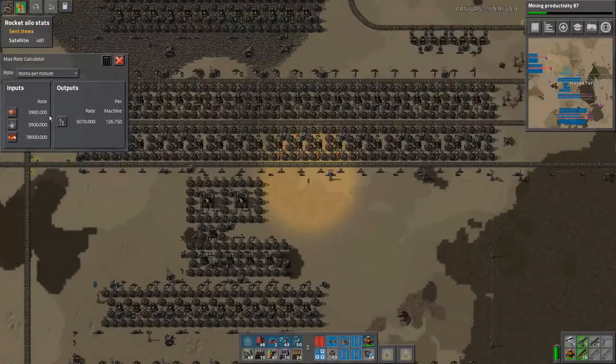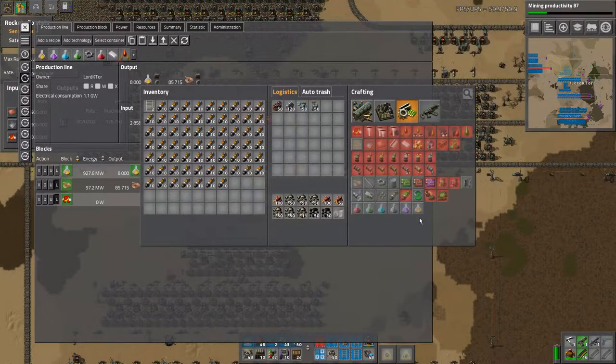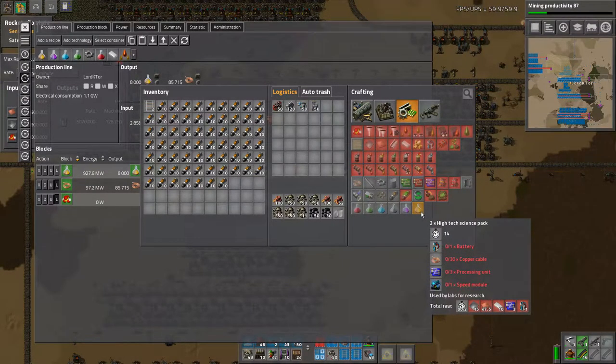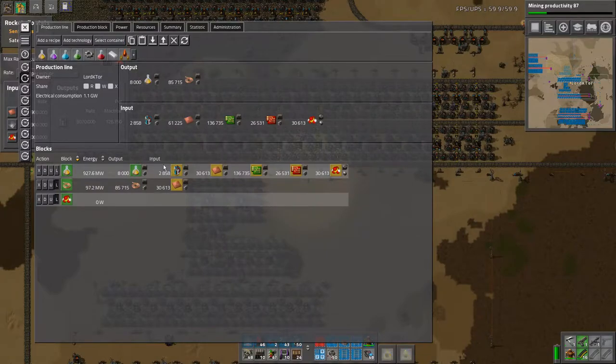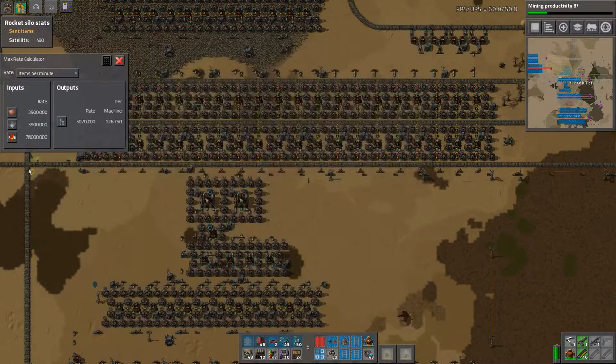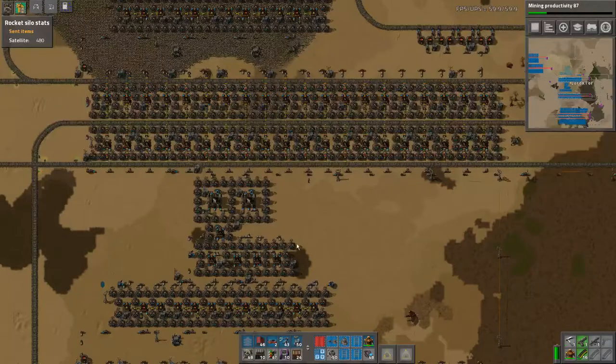For our yellow science we needed 2,858 per minute. So yeah, we didn't need as much as we were trying to build. It's one battery assembly which gives us - you get two high-tech science per cycle and you also have the 1.4 multiplier on these assembly machines. So that's why it ends up being 2.8, being a really funny number when you're looking at things. So 5,000 batteries is easily well above the amount we need - we didn't need this one.